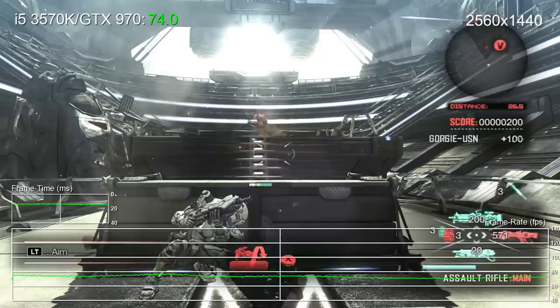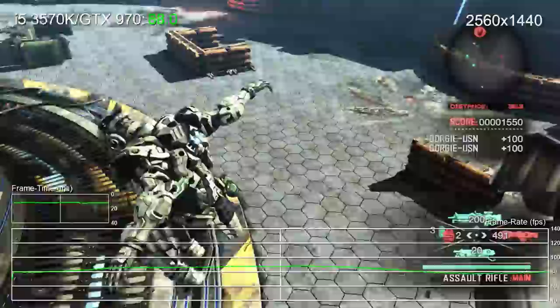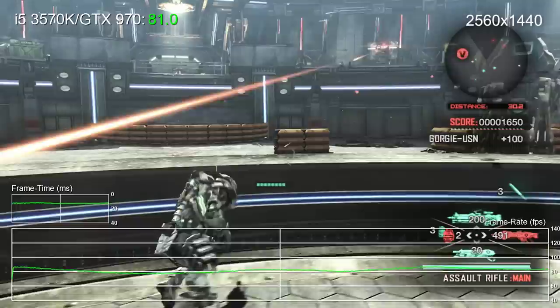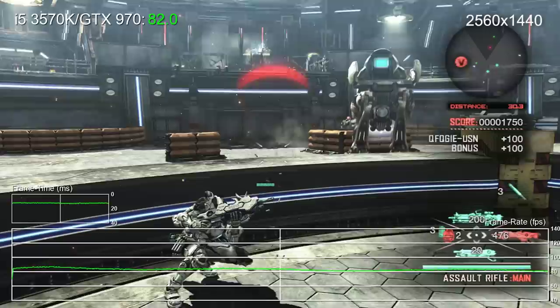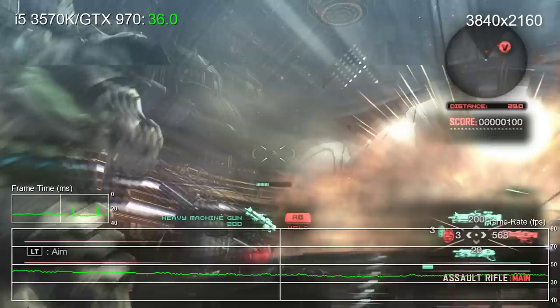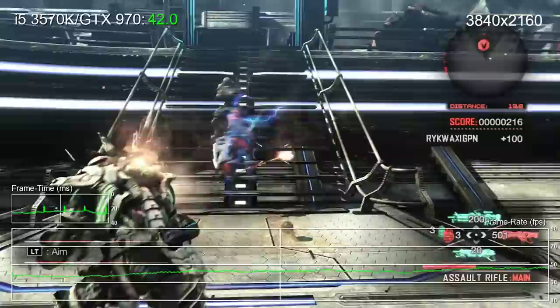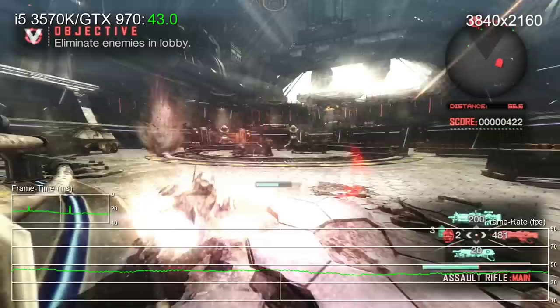We should also mention that CPU requirements are steeper than Bayonetta, with the i5 seeing usage over 60% across four cores during normal gameplay. The 5820K fares much better in this regard, but rest assured you're going to need more grunt than the previous Platinum release. We also ran a 4K test on the 970, and the results are expectedly much slower than the 980Ti, with performance well below 60 frames per second at all times. On the plus side, this means you can cap the game at 30fps for a stable 4K 30 experience on this class of GPU. With the speed of this game though, we'd rather take the resolution hit and stick with 1440p 60.